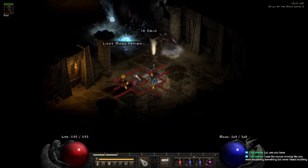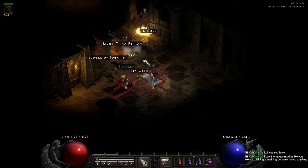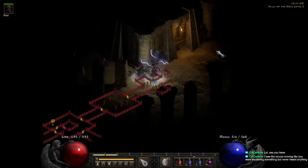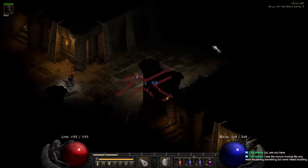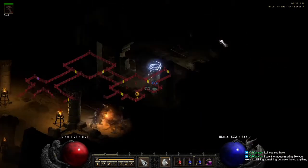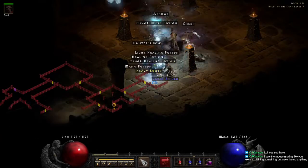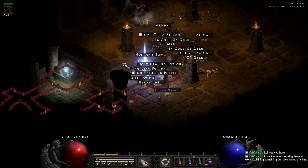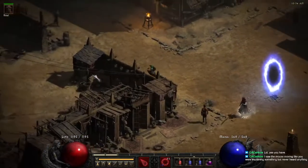Going this direction will be straight, this direction will be left, this direction will be right given the tile. Here's level three — once you enter, go left. Just stick to the left-hand side going left. Here's the chest with the Horadric Cube in it.